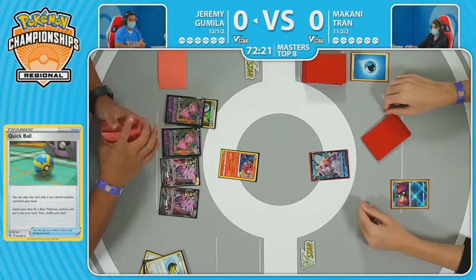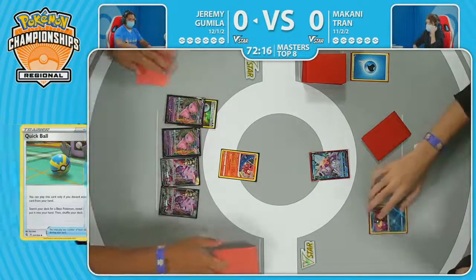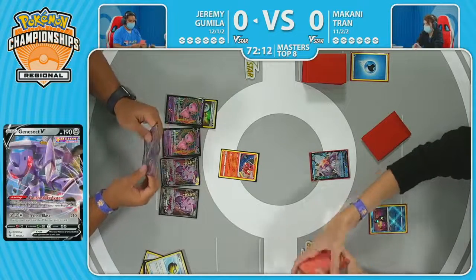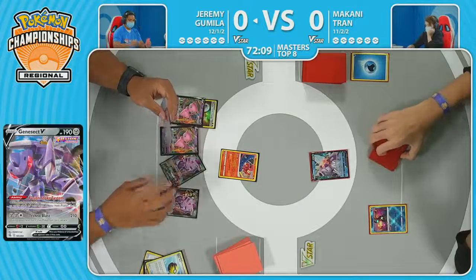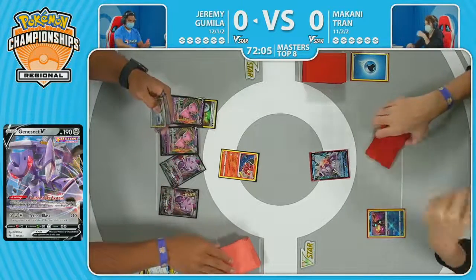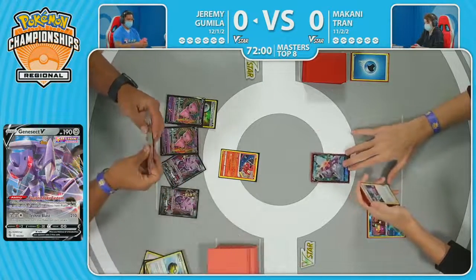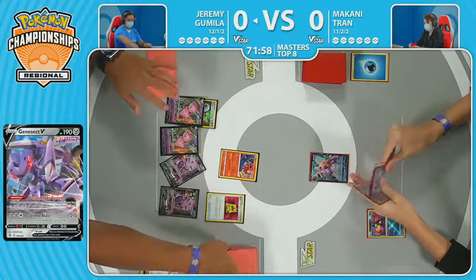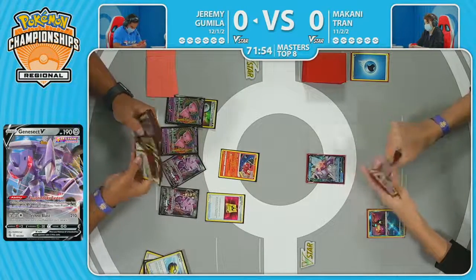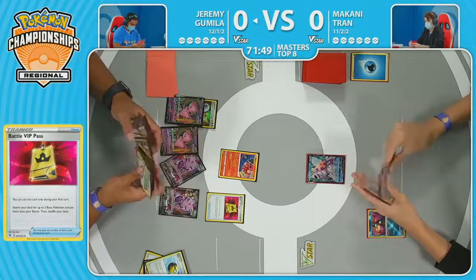And really, it's all about that Turn 2. Can you get the Mew VMAX in play? Can you get a knockout on a V and just keep the ball rolling? The hand is very, very small for Jeremy. Fusion Strike Systems haven't been used yet — here's the first one for three. Another Battle VIP Pass, meaning the bench will be full on this first turn. We saw a glimpse of Jeremy's hand: two Mew VMAX and a Double Turbo Energy. You couldn't ask for a better start. Glorious.